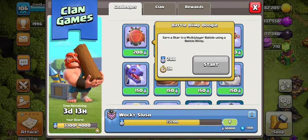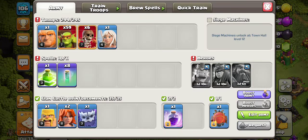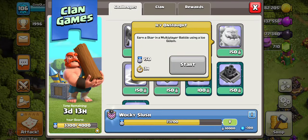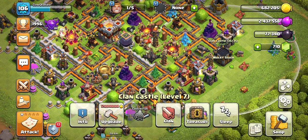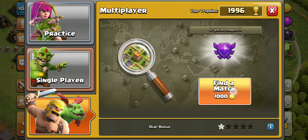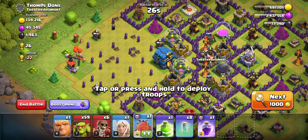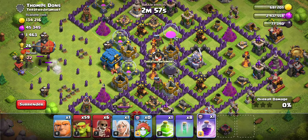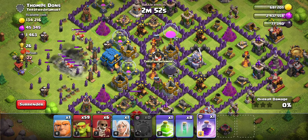We're going to use this Battle Blimp right here. The nice thing is, with a lot of troops, you can also request them. So if I wanted to do this Ice Golem one really badly, I can request an Ice Golem in my CC and that counts as me using one — so you can get a little creative. I just have a classic Yeti Blimp. So we might be able to do something like this, drop a Rage, and take out a Town Hall. Luckily for us it is the first one — ooh, lots of traps. Maybe we should have seen that coming, but it's okay.